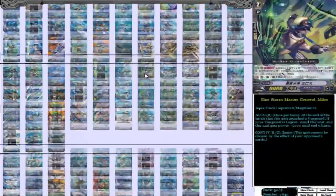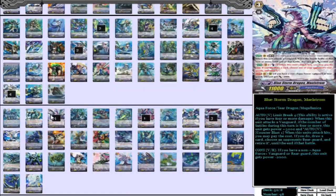Then we have 4 Blue Storm Dragon Maelstrom — no surprise there. If you don't get to ride into Reverse after you ride into him right away, you can use his limit break to threaten if you can't stride, which is still not bad. He's a really solid card, the starting grade 3 you want to start with. There's not much more to say about it, but his skill is pretty nice too.